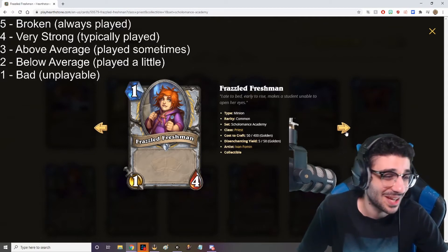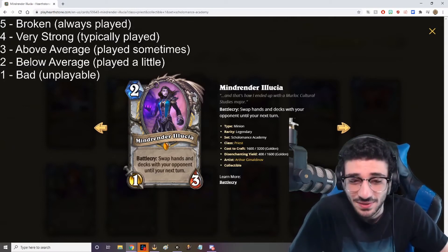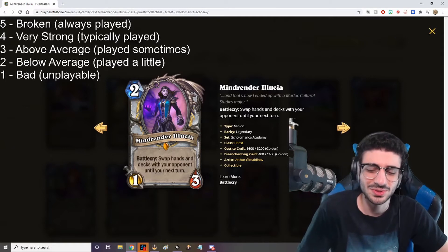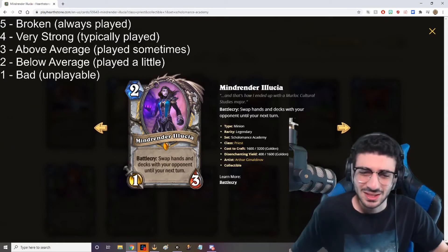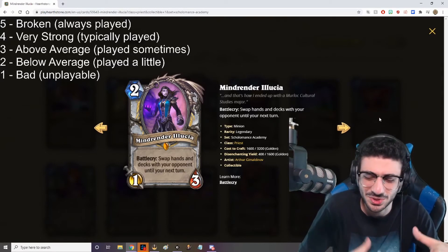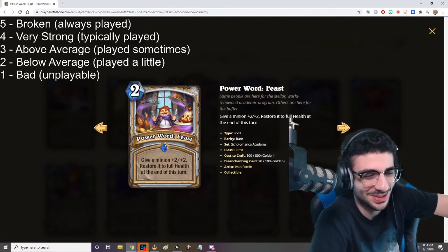Next up — 2 mana, 1/3. Battlecry: swap hands and decks with your opponent until your next turn. This is a 5 out of 5 card. I think everybody is in agreeance with that. There's so many different things you can do with this — you can disrupt combos, or if you have an empty hand, you can just switch with your opponent and play all their cards. The possibilities are really endless, and you're only playing around your own hand which you know already. It's a 5 out of 5.